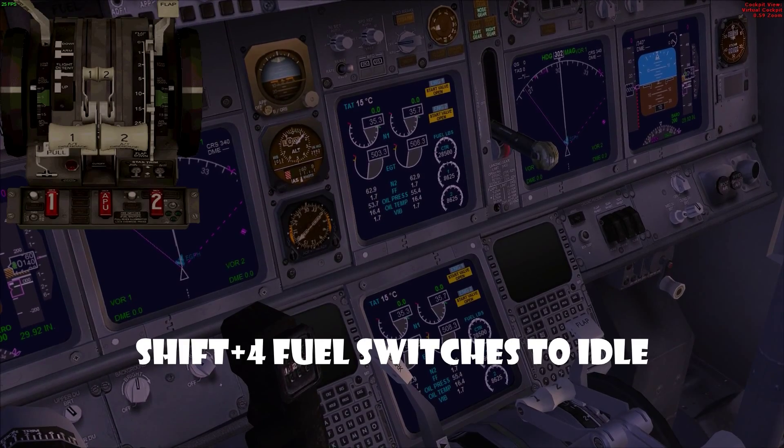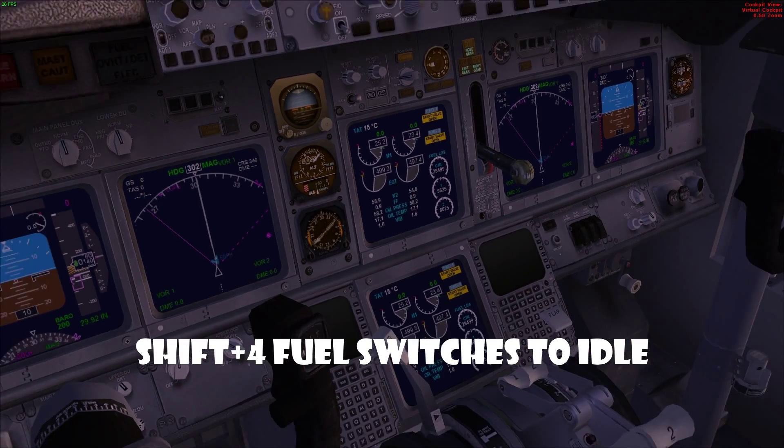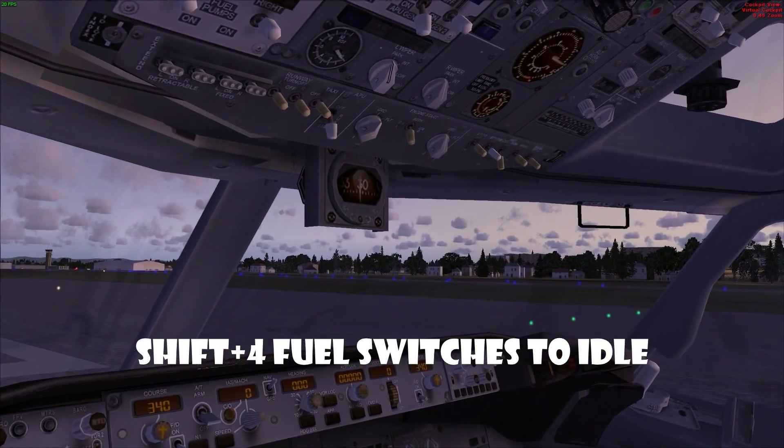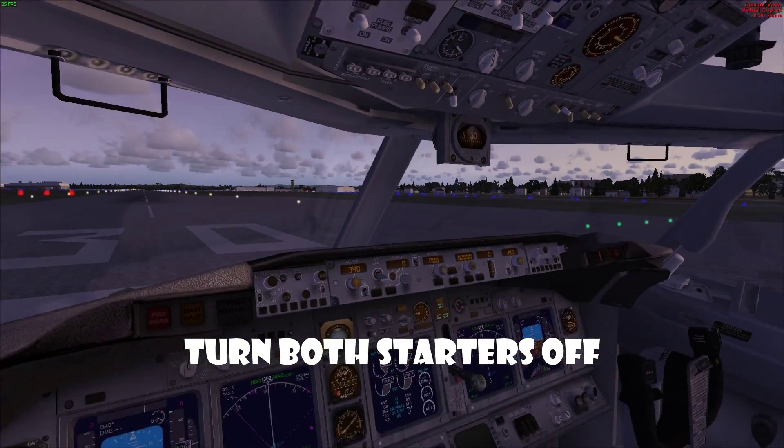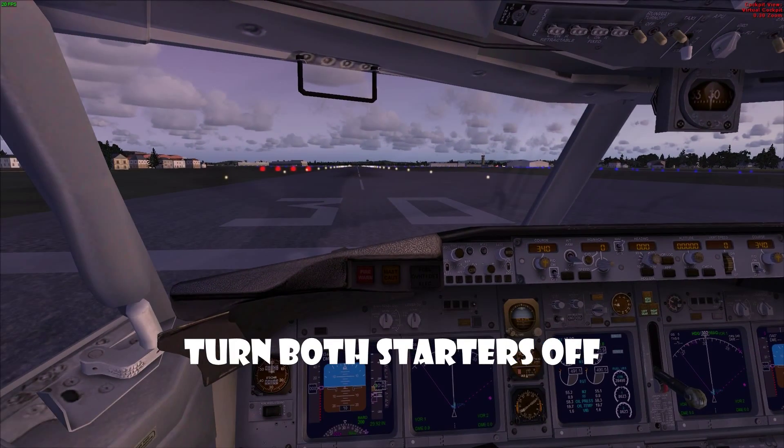You'll see this confirmation and you can close that. You'll also see 'start valve open'. Go over and close these off — now all your instruments are running off the APU.